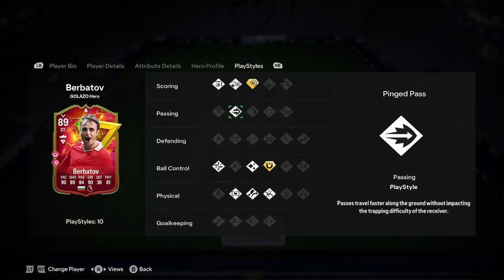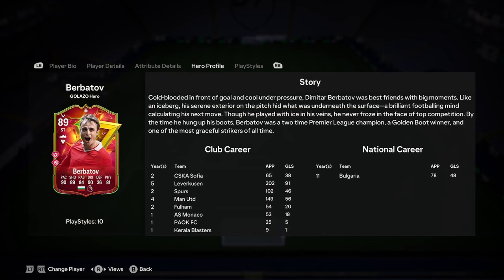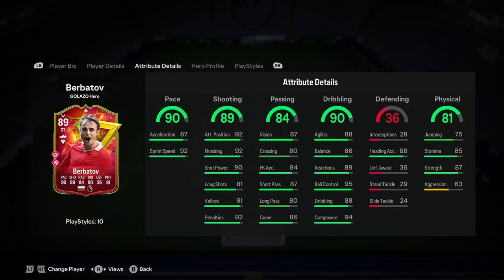What have we got? Finesse shot, power shot plus, chip shot, pinged pass, technical flare, first touch plus, Trivela, acrobatic, relentless. Basically insane play styles.